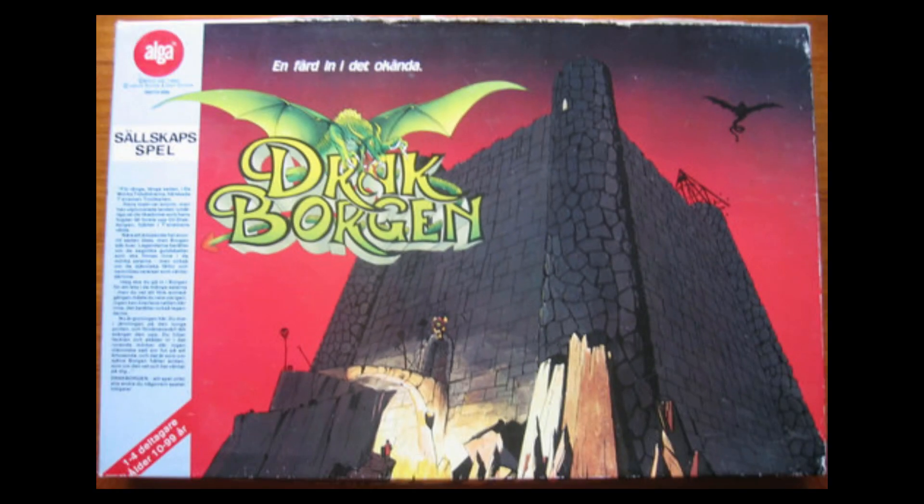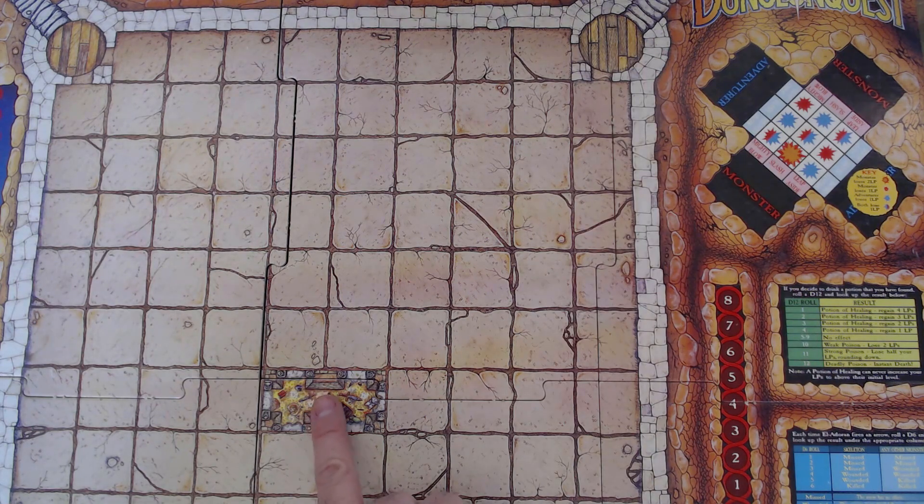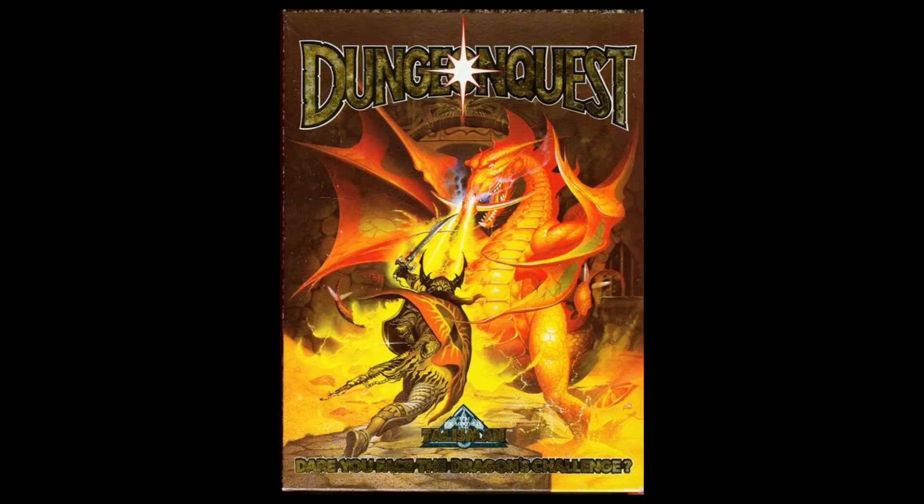Dungeon Quest is a dungeon crawl board game first released in Sweden in 1985 as Drakborgen by Alga AB. The game was designed by Dan Glimm and Jacob Bonds and had been in development since 1980. A direct translation of Drakborgen is Dragon Castle, which seems appropriate as up to four heroes enter a castle, make their way to the centre where a dragon lairs, steal its treasure, and make it out before nightfall. When it was released, a copy was sent to Games Workshop and in 1987 Dungeon Quest was released.